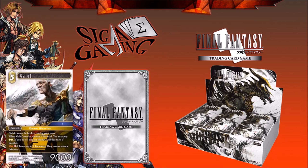Gollup's effect is: Gollup cannot be broken during your turn, which I think is really cool and sets up some nasty combos. When Gollup attacks, choose one forward — you may pay two Earth CP; if you do, it must block Gollup this turn if possible. So he kind of bullies your opponent and forces them to block, which is pretty interesting. There's also an Opus 2 card with a similar 'must block' effect.